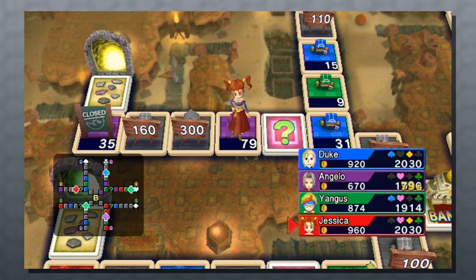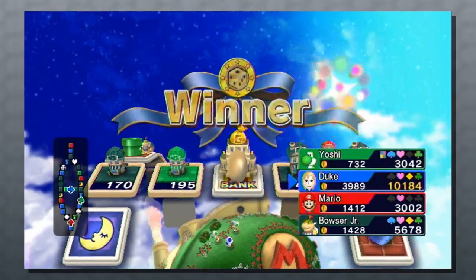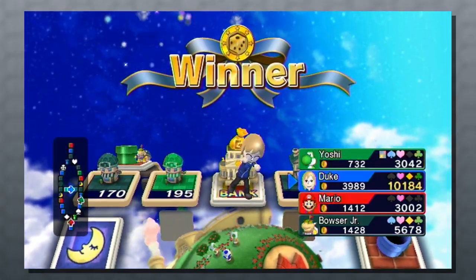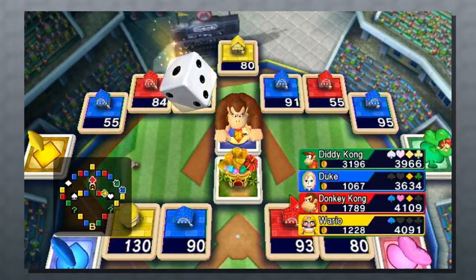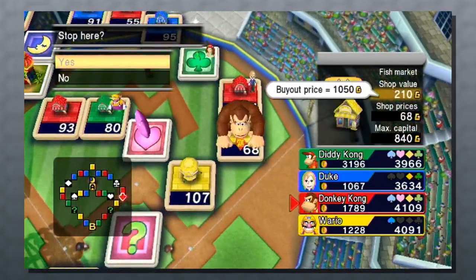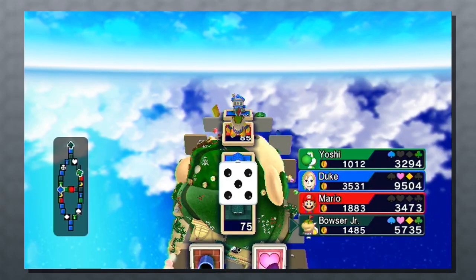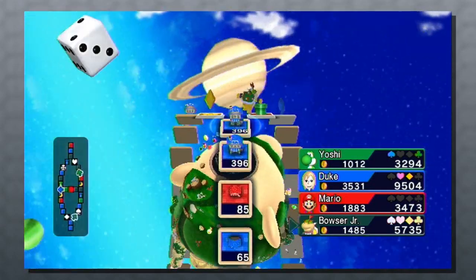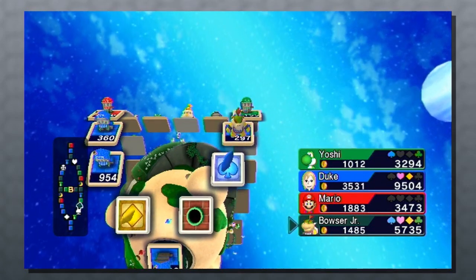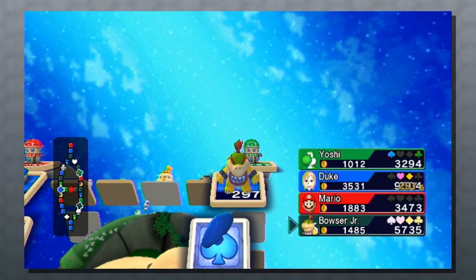Each player starts with a certain amount of ready cash and net worth. To win, you must raise your net worth to the gold amount, then return to the bank to win. Net worth is raised by using your ready cash to buy shops, and when players land on the shops that you've bought, they'll buy things from there, increasing your net worth as well. Landing on your own shops will allow you to invest in any shop that you currently own, which increases its value and price. This allows you to really squeeze the coins out of other players, and that is the key to winning.